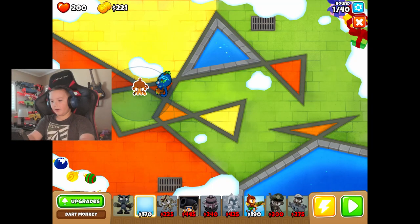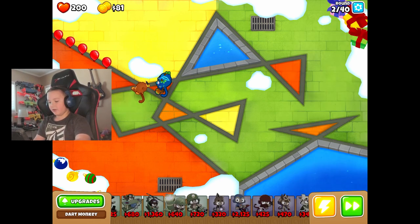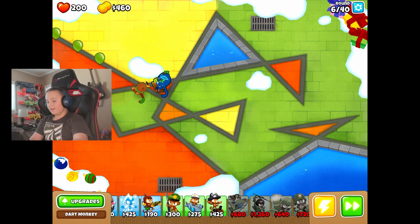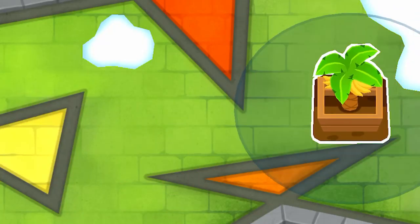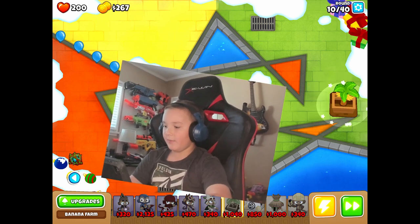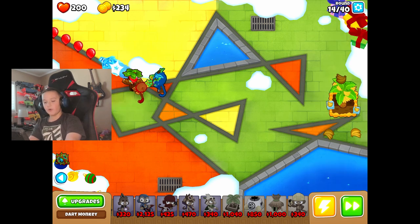I'm going to place down the dart monkey already, because I know I'm going to need it in the later rounds. I've been playing this game, and I have every single monkey unlocked, as you can see. I'm not the best at it, but I am not bad. The first thing we're going to be going for is the banana farm. The banana farm is honestly the best thing in the entire game, in my opinion. Actually, I'm going to upgrade my dart monkey first.